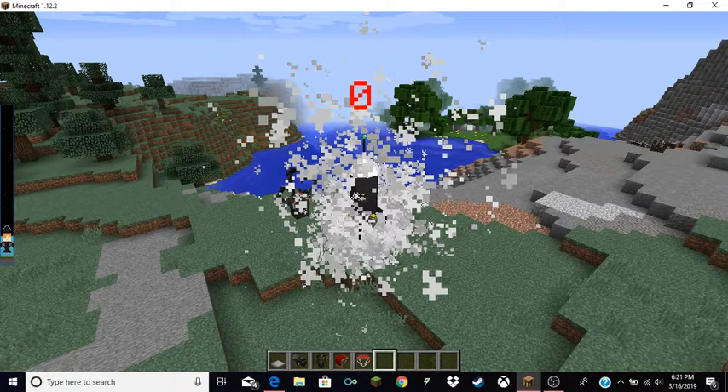A space station can be created — oh, let's make one, let's create one! There we go! Wait wait, let's go back, let's go back to Earth. There it is, there's a space station.